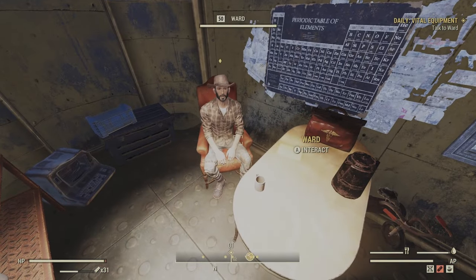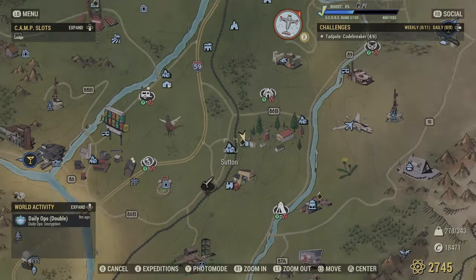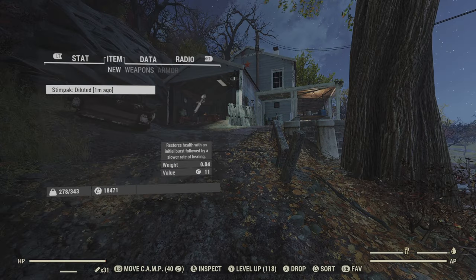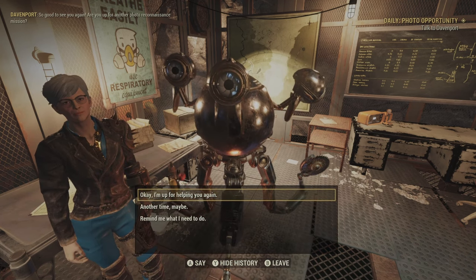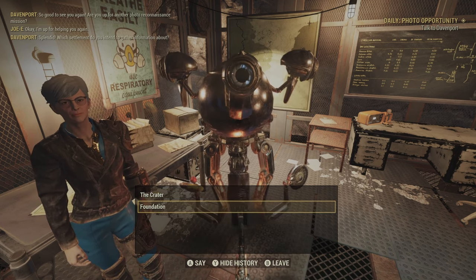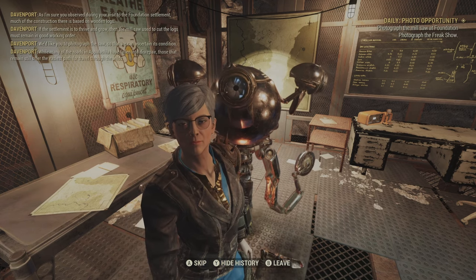Over at Foundation, you can complete a quest called Vital Equipment. Just speak to Ward and he will send you to recover some stolen equipment. The last quest is a bit hidden because it doesn't show up on your Pip-Boy like the others — just fast travel to the Overseer's house and the quest will pop up. Activate it and talk to Davenport; he will send you to take pictures of either Foundation or Crater. Bring them back for three more treasury notes. Completing all your dailies every day can get you 11 treasury notes, which equals 110 gold bullion.